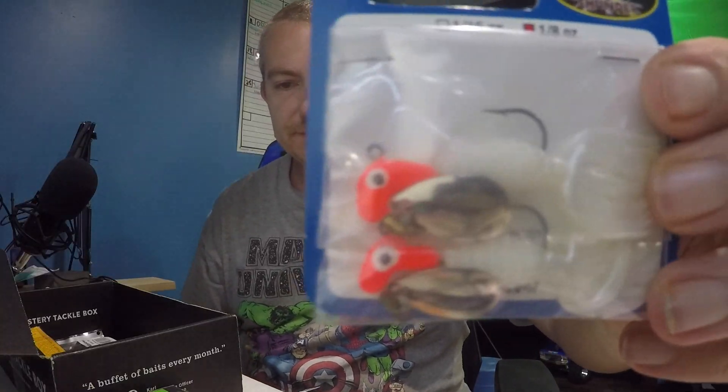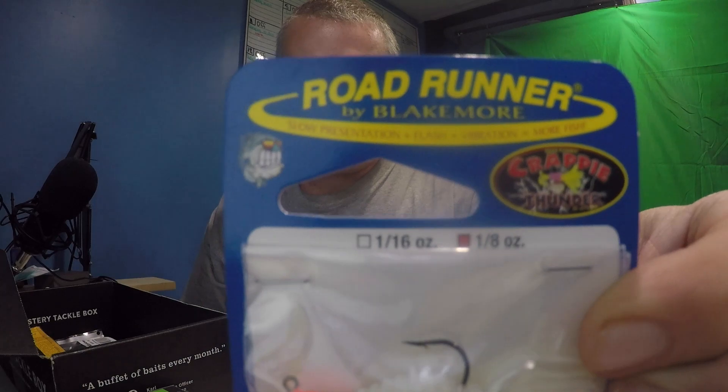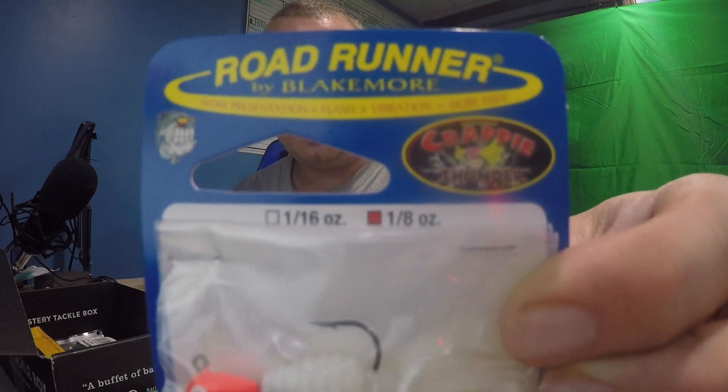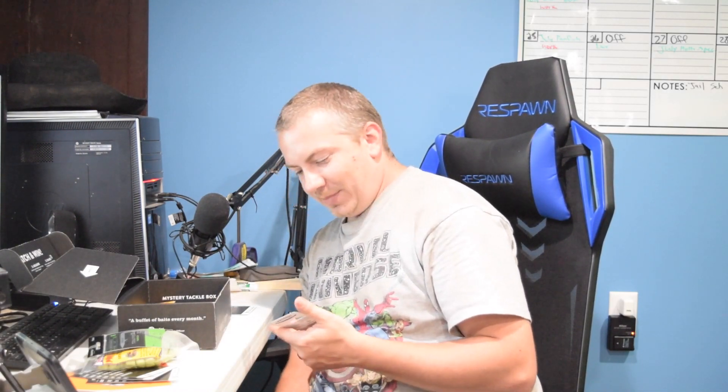Up next we got a Roadrunner 1/8-ounce — these are the jigs with the underspin on it, already pre-made up, ready to go. You just pull them out, tie them on and let it rip. The Roadrunner Crappie Thunder by Mr. Crappie is five bucks. That's going in the box because I'm going to try to spend the next week or two really hammering some fish for the freezer — want to get some fish in the freezer before the ice starts to come in and it gets too cold.